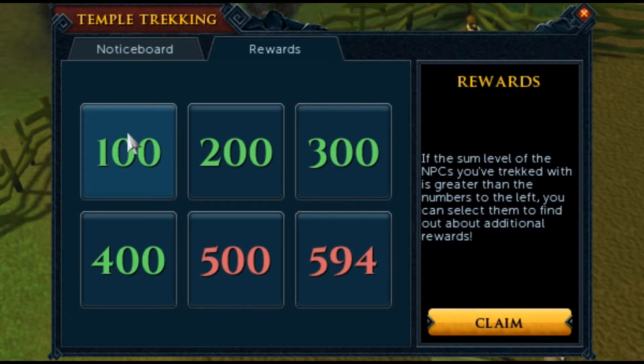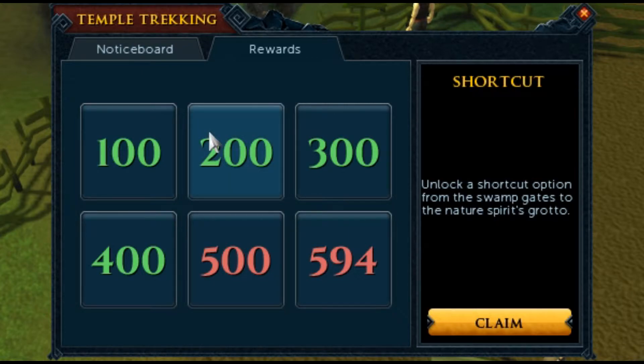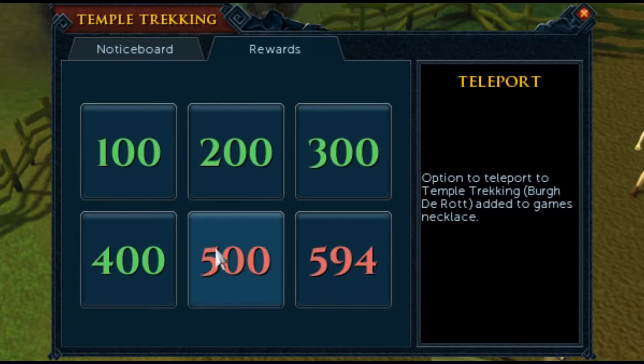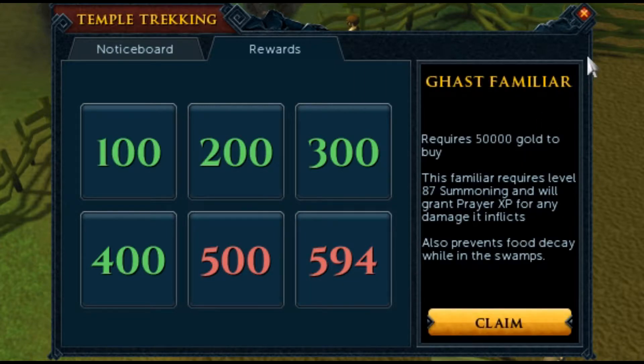As for the rest of the rewards, if you look on your notice board and click the Rewards tab, you'll see a bunch of numbers. These numbers represent the total level of all your followers, and you'll start passively unlocking rewards — including shortcuts, a minigame teleport added to your games necklace, and the full Construction outfit to give you bonus experience while training Construction.